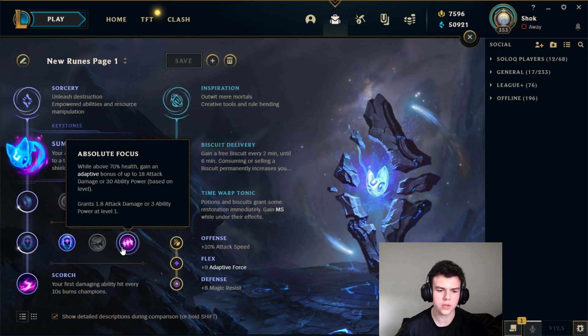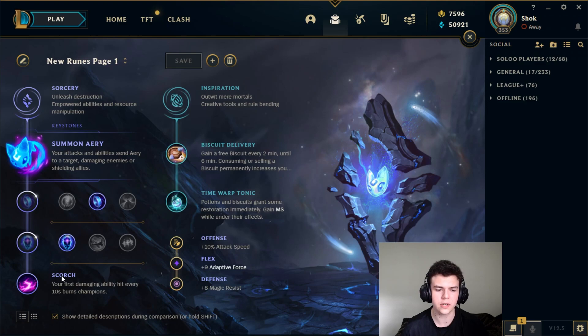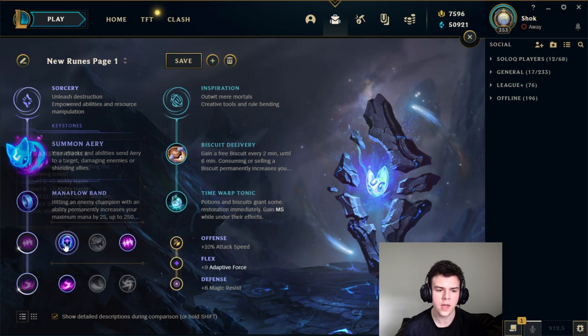Absolute Focus is a little bit misunderstood as a rune. It is pretty strong in the early game but it also spikes really hard when you get Rabadon's because it provides a little bit of extra AP through the Rabadon's passive. If you want really hard scaling, it's better to take Absolute Focus and pair that with Gathering Storm. But I do think Transcendence is overall better for the mid-game until you hit that Rabadon's spike. So I would take Transcendence most of the time, but you can make arguments for both others.